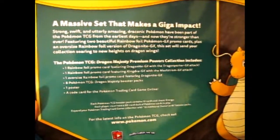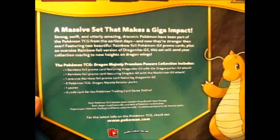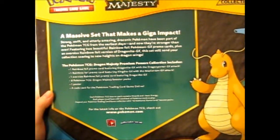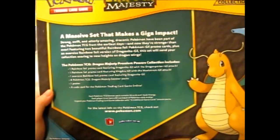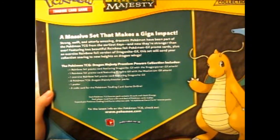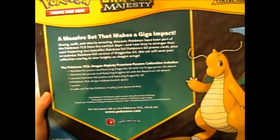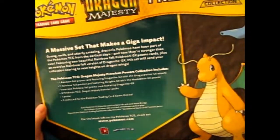I forgot to read the back — can't forget to read the back. A set that makes a Giga Impact. Strong, swift, and utterly amazing draconic Pokémon have been part of the Pokémon TCG from the earliest days. And now they are stronger than ever — featuring two beautiful rainbow foil Pokémon GX promo cards, plus an oversized jumbo rainbow foil version of Dragonite GX. This set will send your collection soaring to new heights on dragon wings.